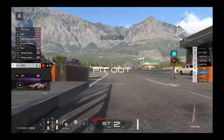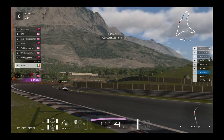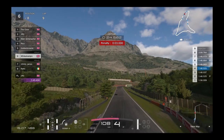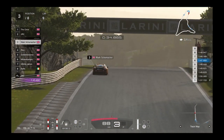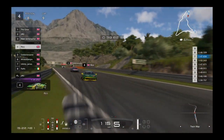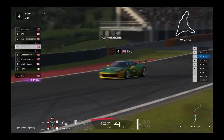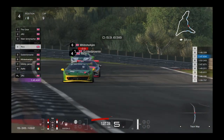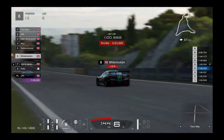Raffo gets into the pit without crossing the line, so no penalty — he should get the jump on White Shark when White Shark serves his penalty. Schumacher comes through, Rico, Golden Brownie, and James also pits. White Shark comes out with the three-second penalty, on soft tires. Raffo comes out on softs too, no penalty, slightly slower stop so he took on more fuel. Crow and JLC are at the top — but Mark Schumacher is now up in third on mediums, Rico in fourth.